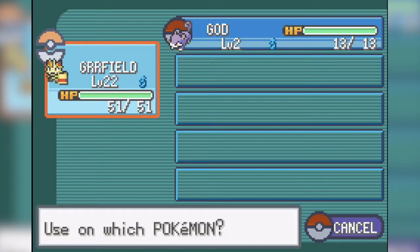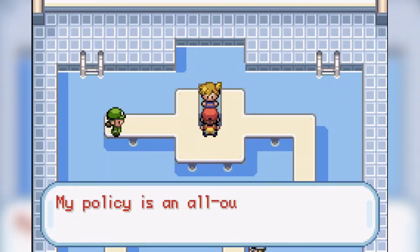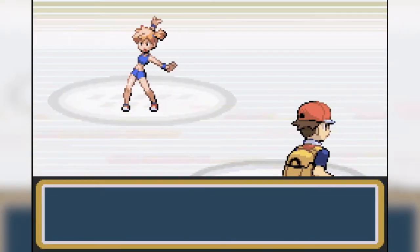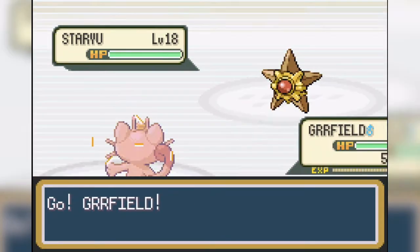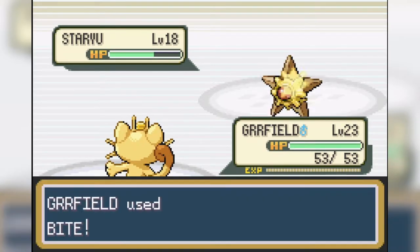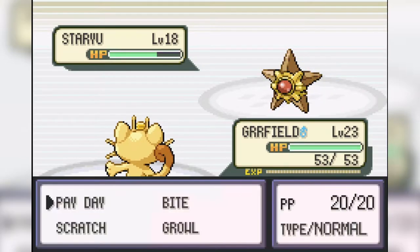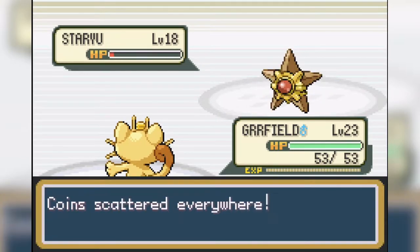We enter Cerulean City and the first thing we do is go challenge the gym leader, Misty. Before the battle, I gave Garfield a rare candy that I found in the yard of one of those houses in the city. Misty leads off with Staryu, and I have Garfield use Bite to try and get the flinch. We succeed on our first attempt, but the next turn we aren't as lucky. Misty then decides to have Staryu use Recover. I switch to Payday since it does more damage, and we can get some more money from this battle. After a while, Staryu eventually goes down.